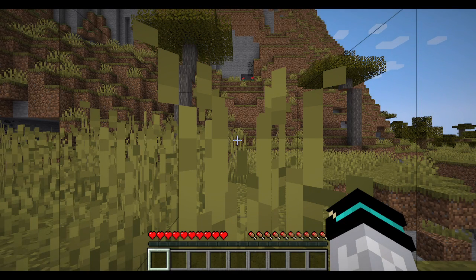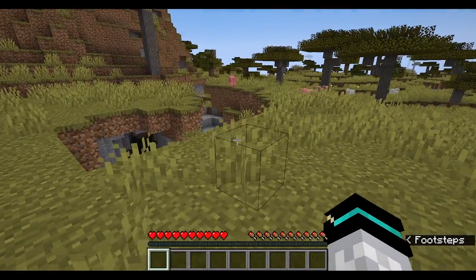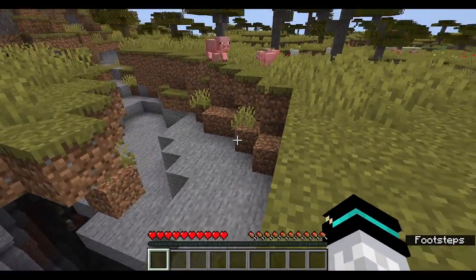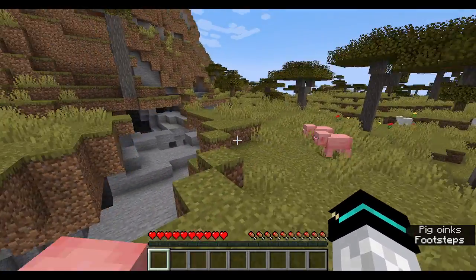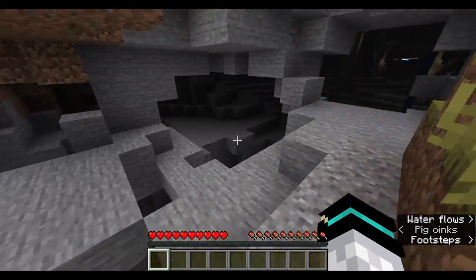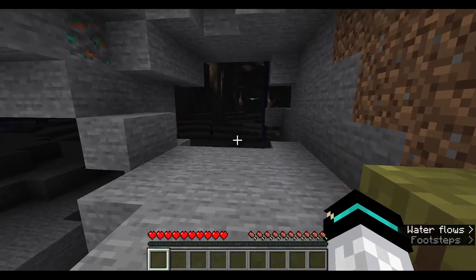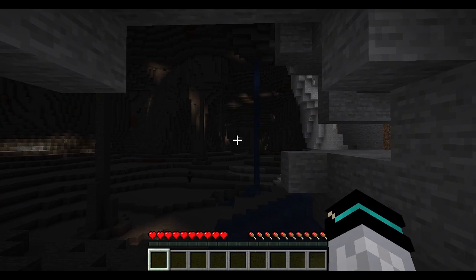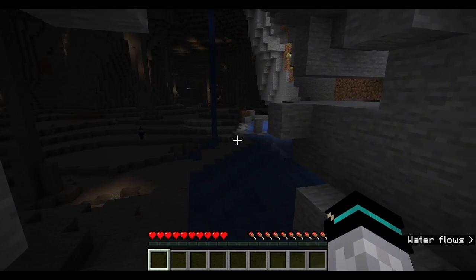It looks like we have spawned kind of in a savannah biome here. Let's see what we've got. We've got a brand new — is that a ravine? I think that's just a ravine, not one of the new caves. We've got some pigs. These might be some of the new caves, though. Yep, definitely the new caves. We've got a witch over there. Pretty big cavern. That's kind of cool.